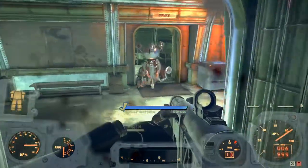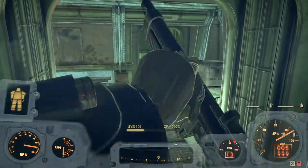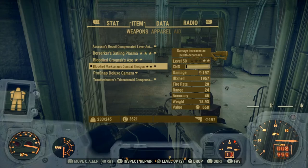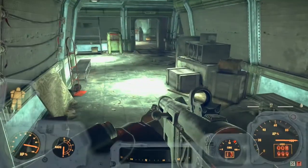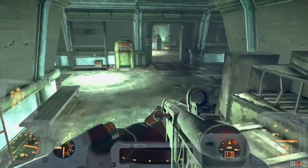We're running a bloodied shotgun - a combat shotgun - and we've got most of the shotgun perk cards. The shotgun on my current health is putting out 197 damage without any psycho or low health or anything like that.